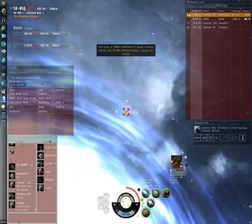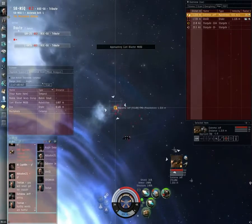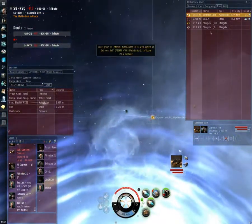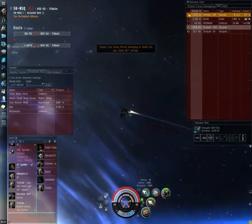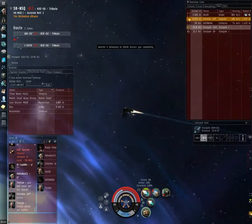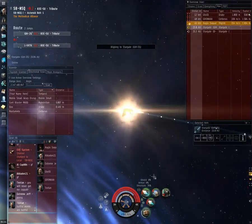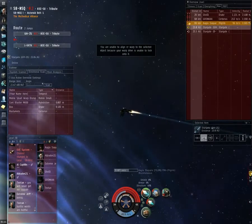My little shield buffer tank is not meant to handle this much DPS, so this is a bad fight. I'm starting to align out — selecting something away from the Drake so I align away from him rather than through him. I want to maximize my range from the Drake because he's got me webbed. I catch my mistake: I was hitting approach with my afterburner on instead of orbiting. I need to keep up velocity to reduce missile damage — the faster you are, the less damage you take from missiles. I overload the afterburner. Malediction's down, microwarp drive works again — this is where dual prop comes in. An overloaded MWD cycle gets me distance and breaks out of web range.